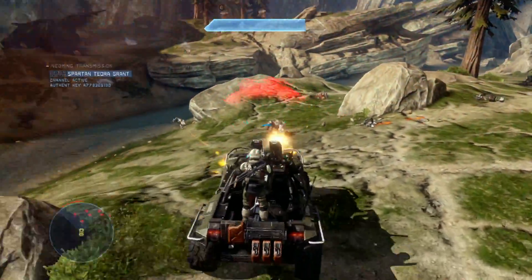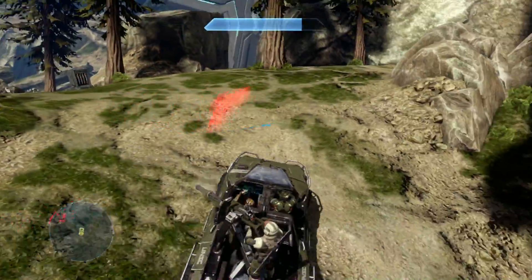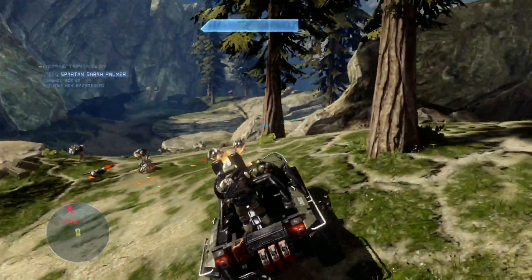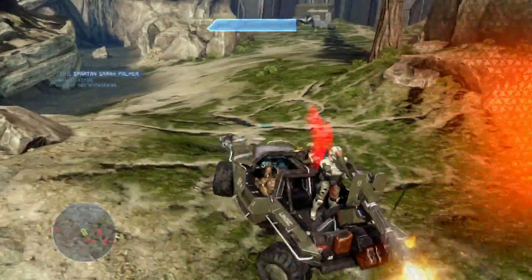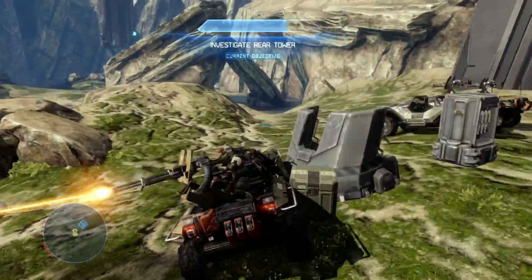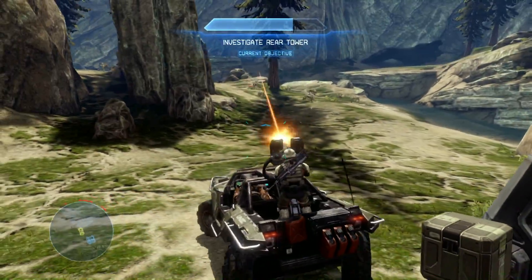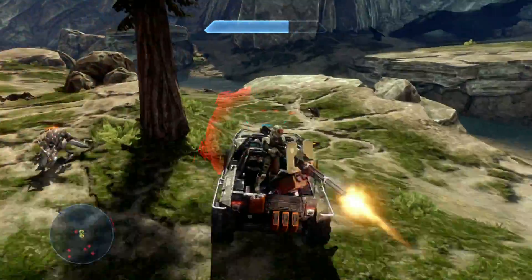Running over crawlers is pretty fun — they can be quite dodgy. And then you get this sort of weird bright flash when you actually run them over and destroy them. That's really weird, I don't quite understand why it does that. The flash also happens with the Watchers as well, but it's not quite as bright since they're above you.